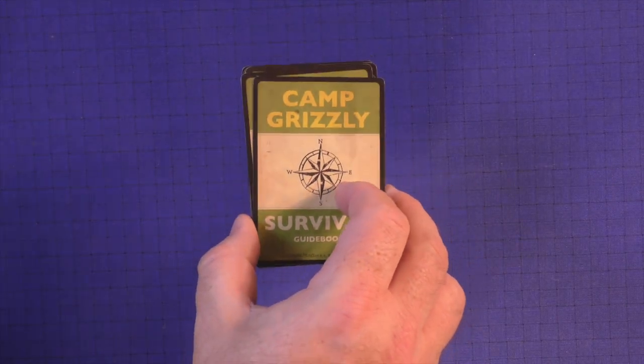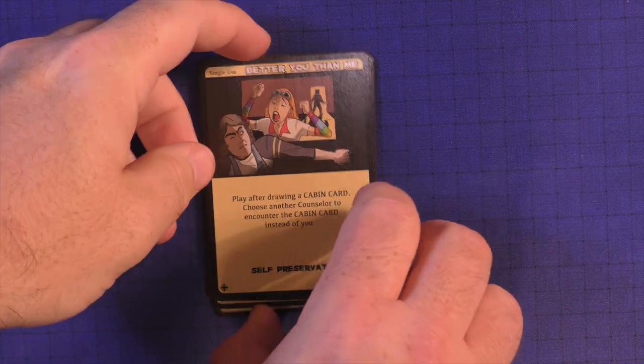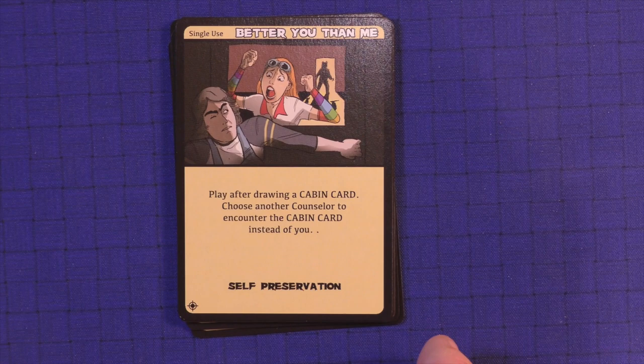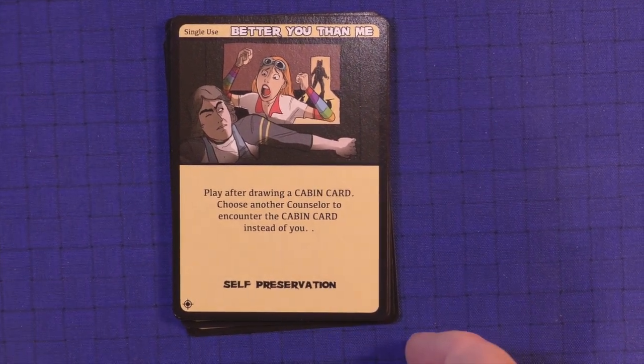First thing we'll take a look at is a new survival card. This is very rare, so I'm going to show everybody what's included and go card by card. 'Better You Than Me' — play after drawing a cabin card: choose another counselor to encounter the cabin card instead of you. It's self-preservation.